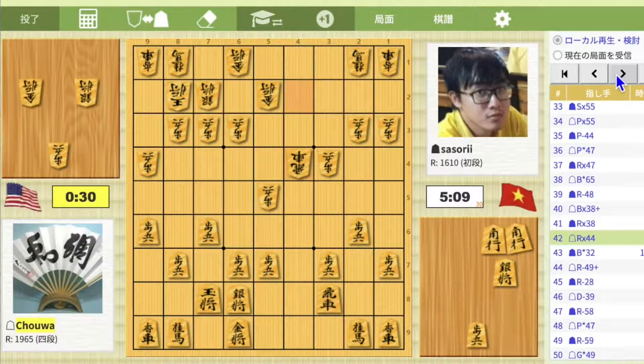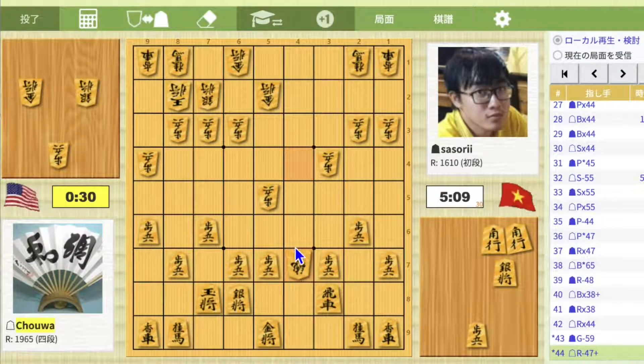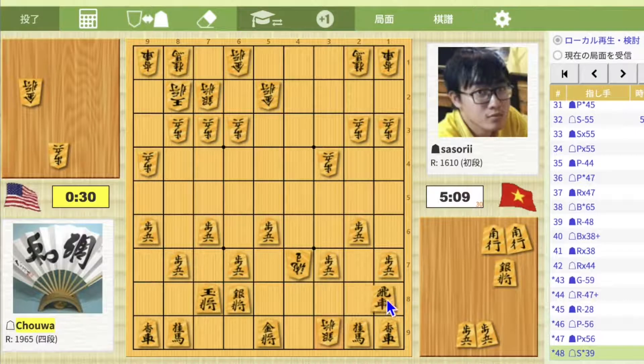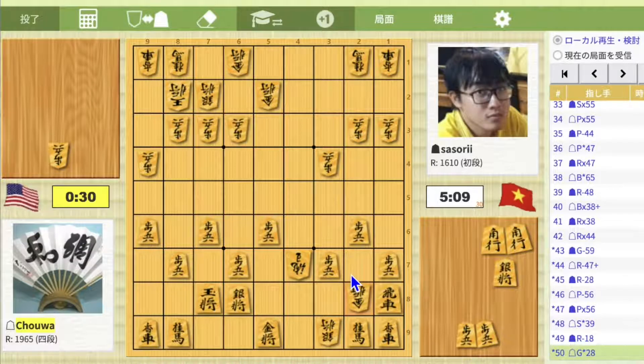On move 43, Bishop drop 3-2 was a losing move. The reason is white succeeded in promoting his rook. Therefore, black should have moved Gold to 5-9. Then if Rook to 4-7 promote, Rook to 2-8, Pawn to 5-6, Pawn takes, Silver drop 3-9, Rook to 1-8, Go to 2-8. Even if it is disadvantageous for black, black also has a lot of material, so there was more opportunity to win.